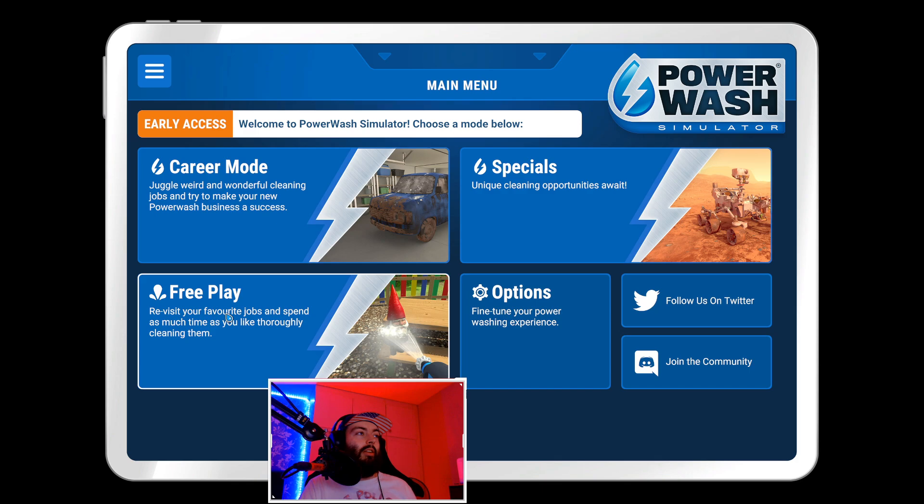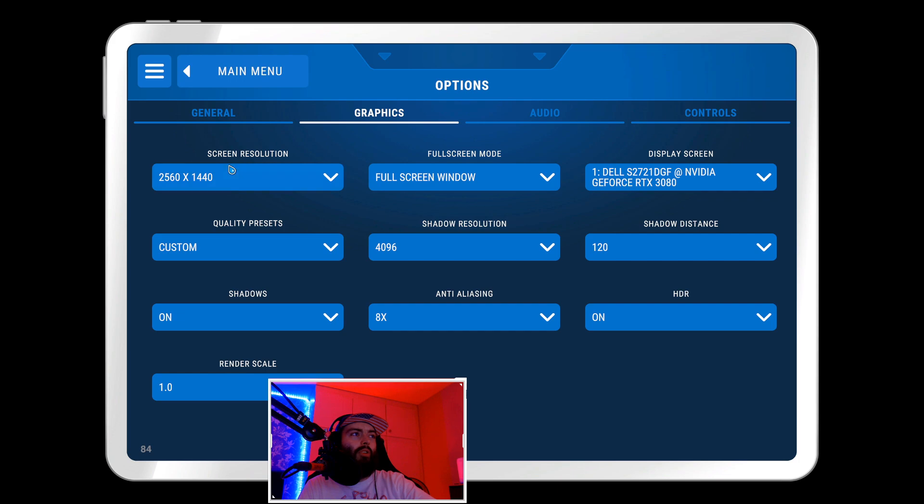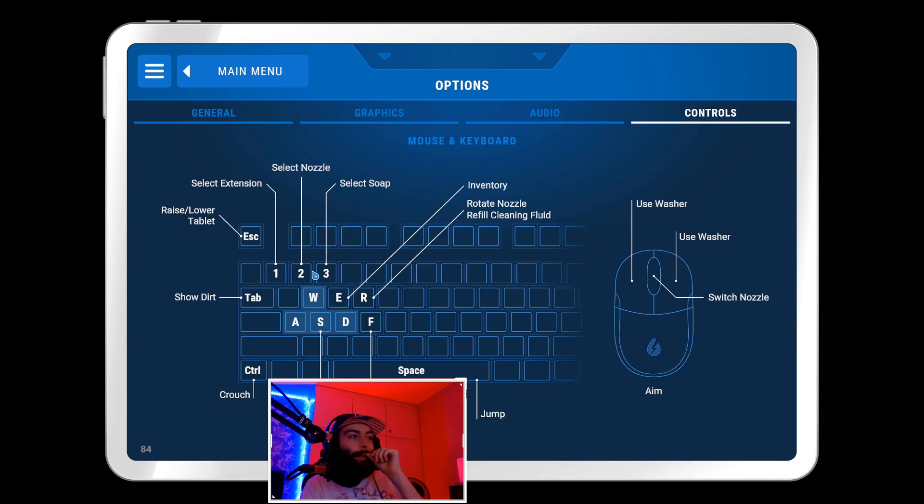The price of the game on Steam is about 16 quid. It's early access, they've got a Discord and a Twitter. There's a free play mode to revisit favorite jobs. You can re-clean specials — clean the Mars rover. Career mode is there too. Options include shadow resolution and anti-aliasing, though it's not giving you crazy graphics options or explaining what settings affect in-game. I like the use of 'non-diegetic volume' — non-diegetic means something that doesn't belong in the scene.